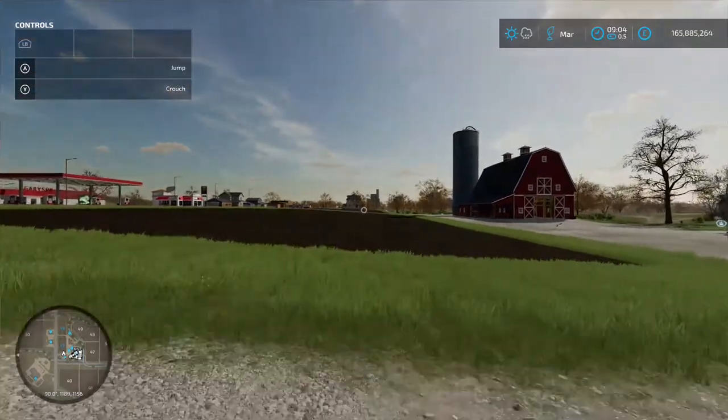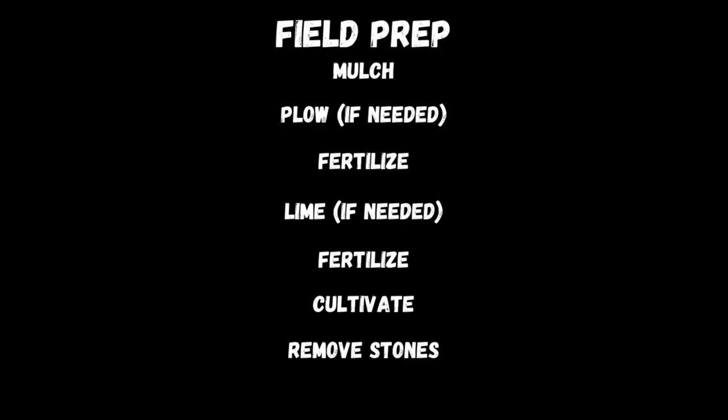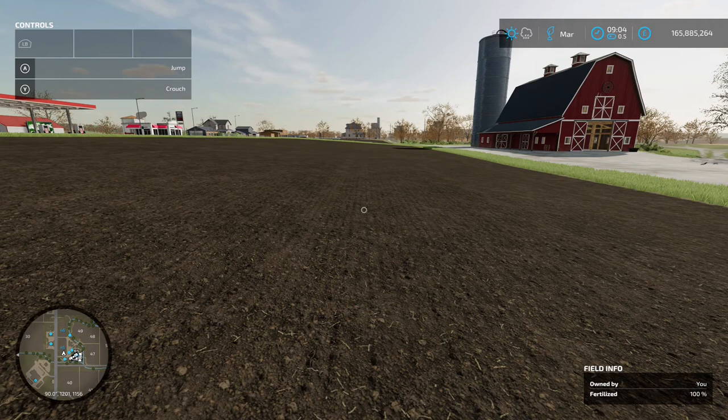First up, we've got our field. It's been fully prepped — mulched, plowed, fertilized, limed, fertilized again, cultivated, and then the stones removed. Once you've got the full prep out of the way, you need to go get yourself a planter.